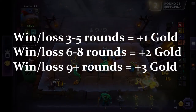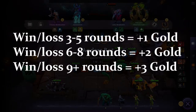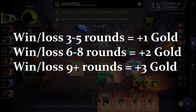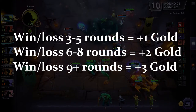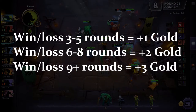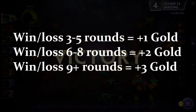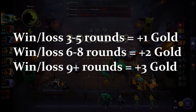If you have a win streak or lose streak of three to five rounds, you earn plus one gold bonus. Six to eight rounds gives you plus two gold, and nine or more rounds gives you plus three gold.